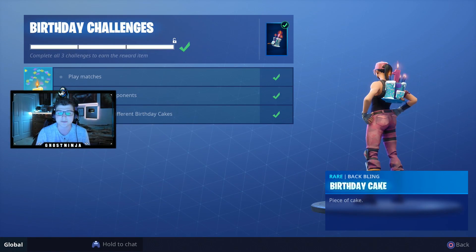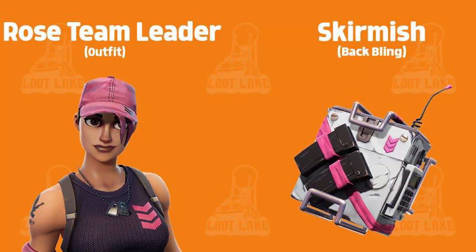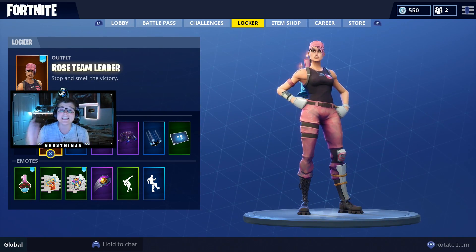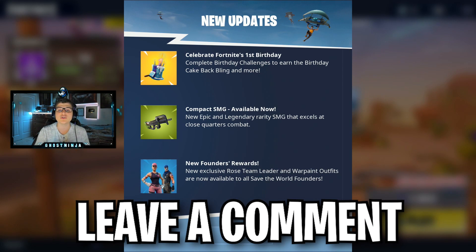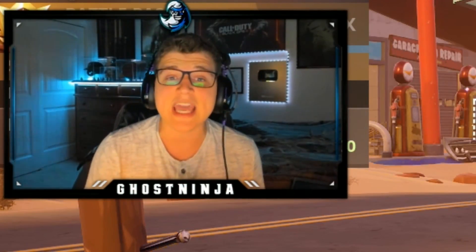Today I'm doing a giveaway for the Save the World founders pack so you can claim your skins — the Rose Team Leader and the War Paint skin. On top of that, you also receive the Skirmish back bling and the Pursuit back bling which comes with the War Paint skin. To enter, drop a like, make sure you're subscribed, and comment below letting me know what you think of the birthday items and that you want the Save the World bundle pack.